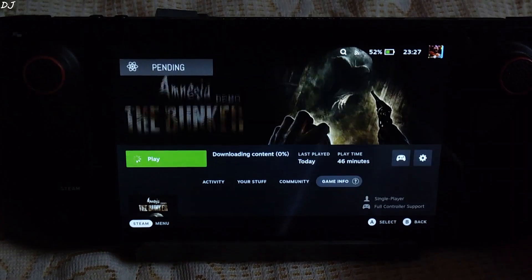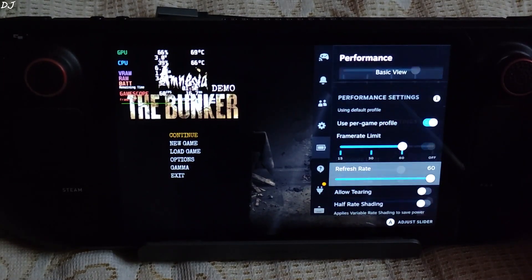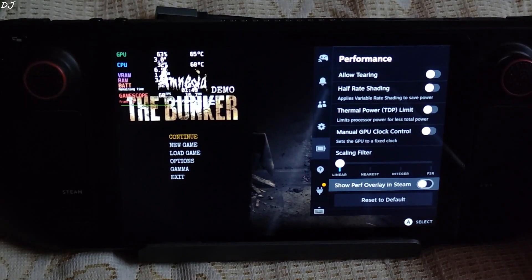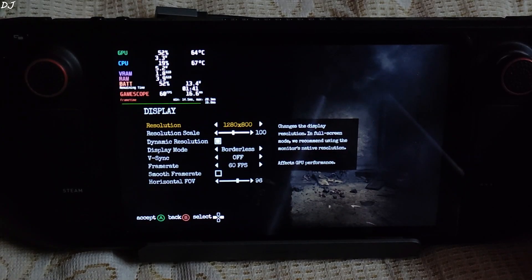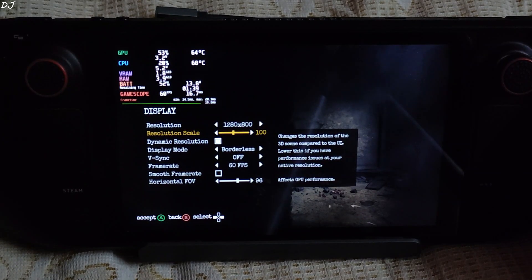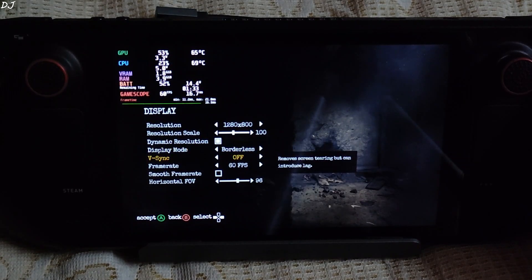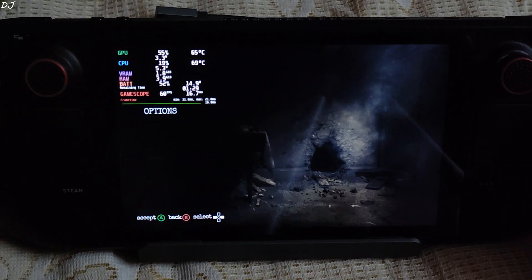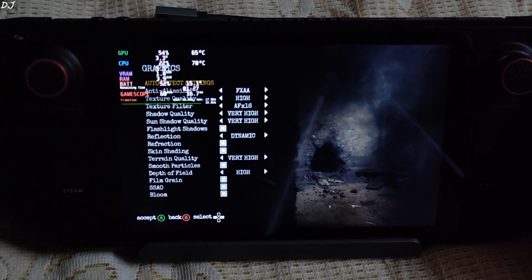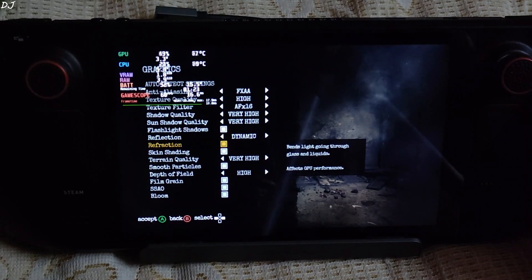Starting the game. Overlay level set to 3, frame rate limit set to 60, not using any other settings from there. I'll be targeting 60 FPS in this game. Resolution set to 800p, resolution scale set to 100, dynamic resolution enabled. V-Sync disabled, frame rate set to 60 FPS. I have maxed out all of the graphics settings — high to very high, all effects enabled.